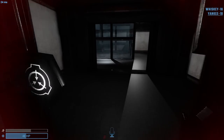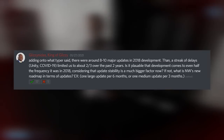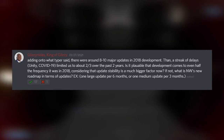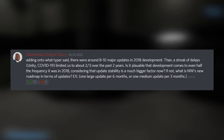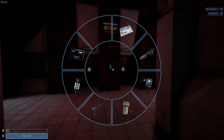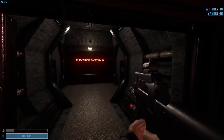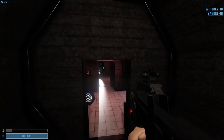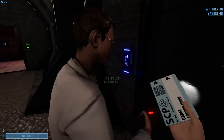Starting with a question from Glizzy: there were around 8 to 10 major updates in 2018, then a streak of delays limited us to only 2 or 3 updates over the past 2 years. Is it plausible that the development team comes back to even half the frequency of 2018? What is Northwood's new roadmap? Thank you very much for this question — that's something we really wanted to talk about for a while now. So let's start with admitting that, indeed, we aren't fully satisfied about the current speed of development, and the number of delays is a real shame.